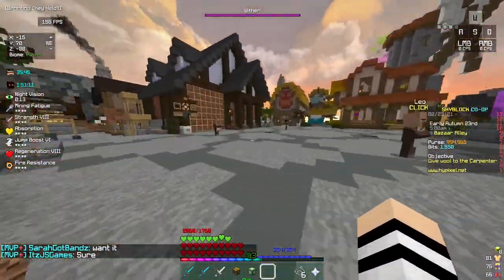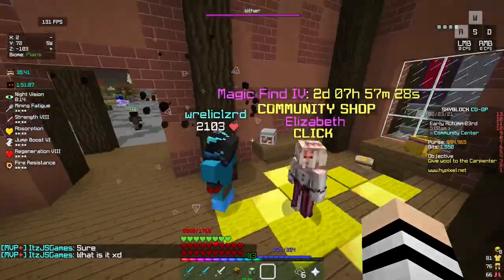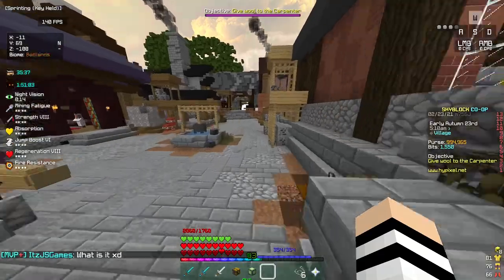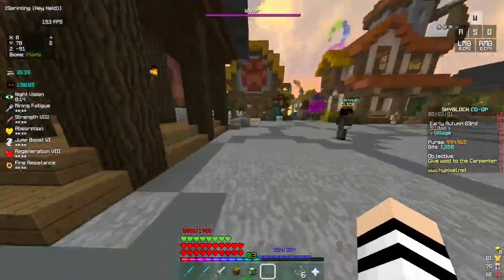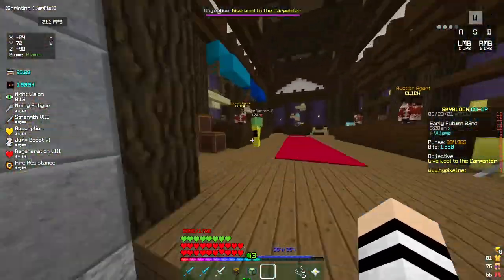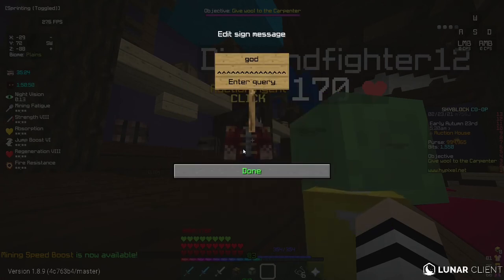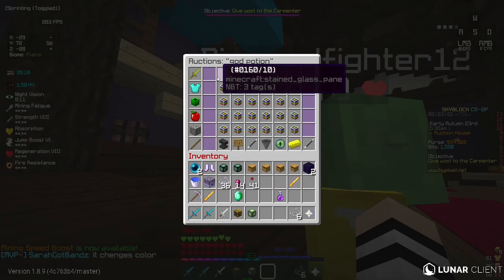What you're going to want to do — I've made a complete video about this — is get your free booster cookie, use it, and then you'll get 4,800 bits if you play enough. You can buy 2 god potions with that, which is really awesome. Those will sell for 500k each last time I checked, so that can make you a million coins, which is really awesome for early game — or just any time, a million coins is always nice.